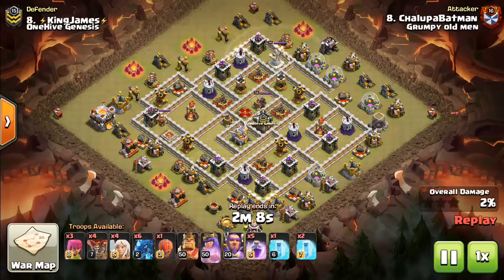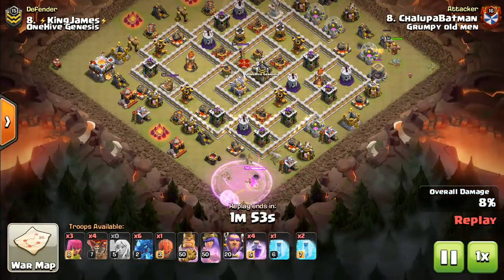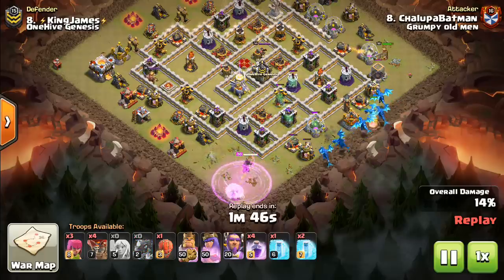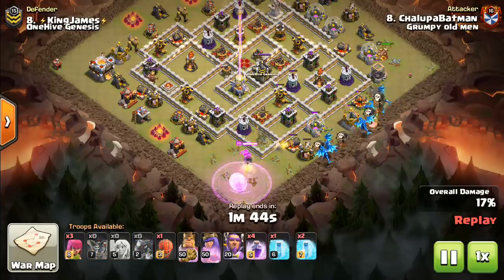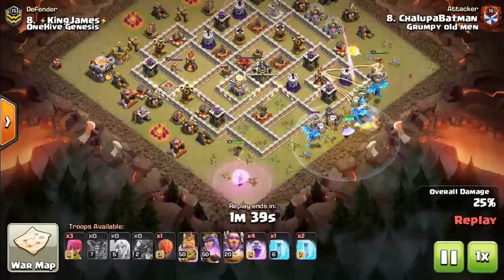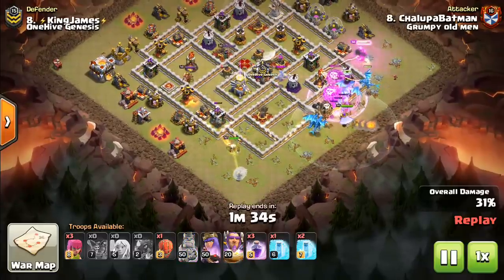Straightforward attack there. Moving on to the next one — a Town Hall 11 attack. These replays are from the CWL League War Week 1 against Grumpy Old Men. Tough war for us — we just weren't quite prepared. It's a no-dip league we're doing in the off-season of CWL. We're looking at the attacks by Grumpy Old Men, partly because they had more three-stars at the top level, but also because I already showed a lot of our attacks in the last video on the new championship coming to Clash of Clans.